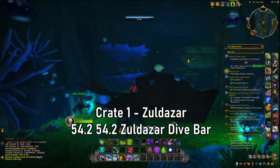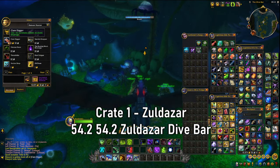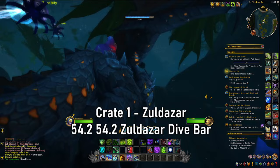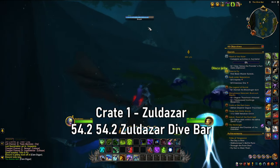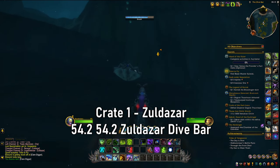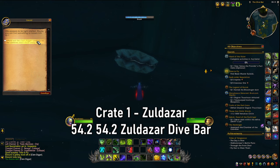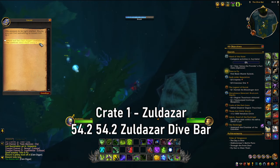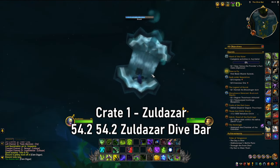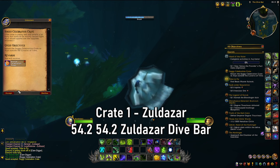Before you do anything here, you are going to need to go to the shopkeepers and buy a clam digger — you only need to buy one. Once you have bought one, go to the chest, which is this giant clam. The clam is going to say you need to open it, so use your clam digger potion. The clam is now open — right-click the soggy celebration crate and you have got your first celebration crate.